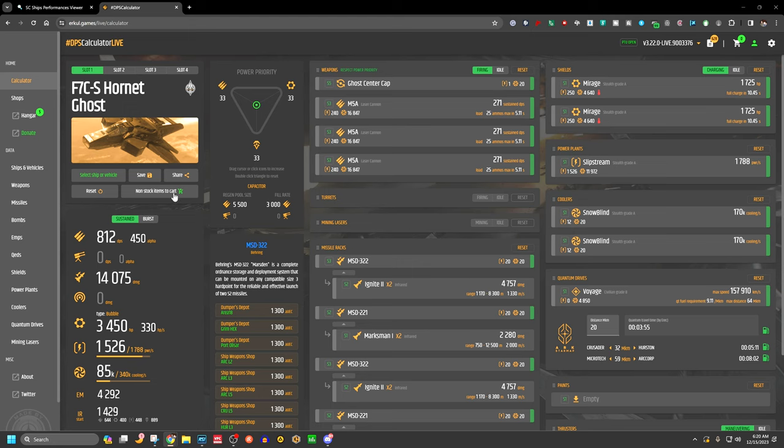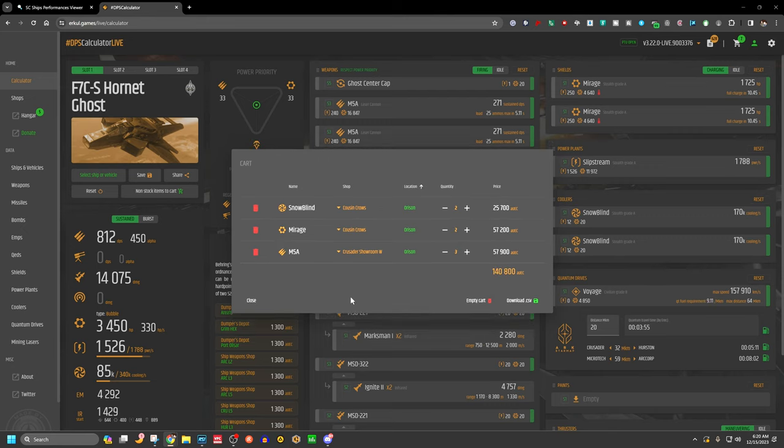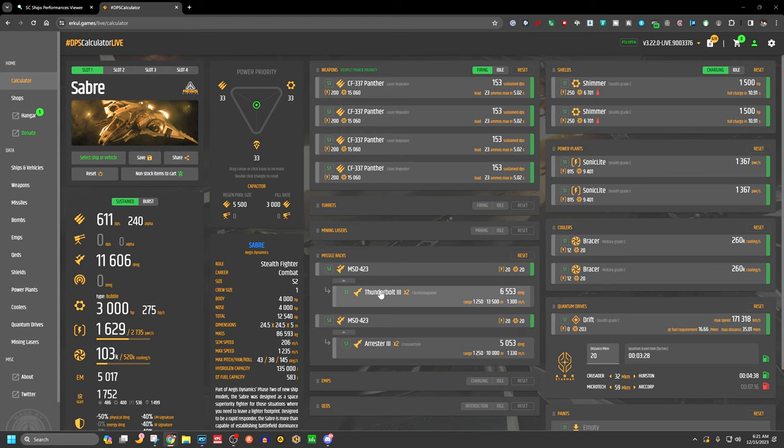For a full stealth upgrade on the Ghost — two Snow Blinds, the Mirage shields, and M5A weapons — you can get everything at Orison, for example at Cousin Crows and the Crusader Showroom. Total cost is about 156,400 aUEC. If you skip the Voyage quantum drive swap, the full stealth build runs about 140,800 aUEC.